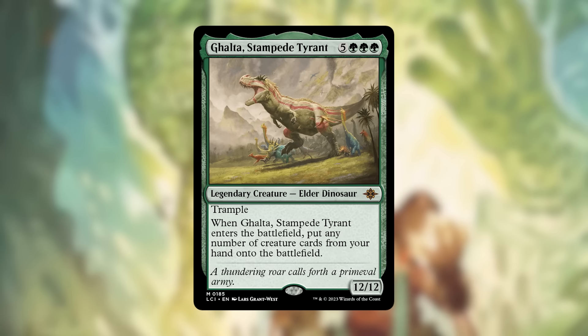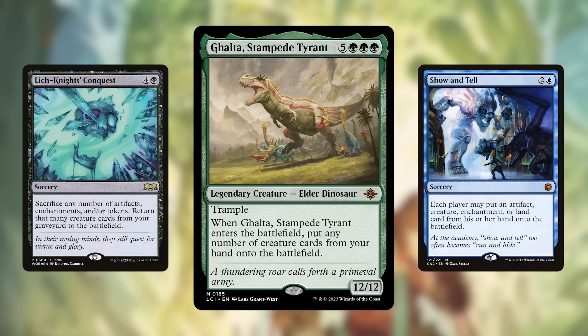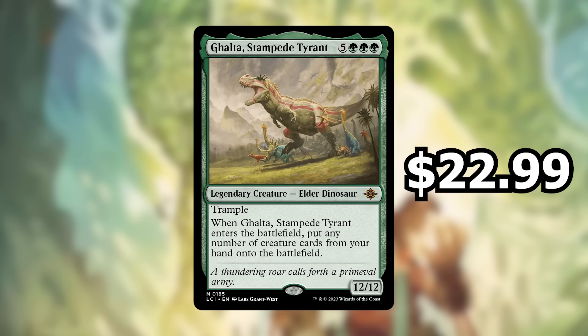Next up, number 4 is Ghalta, Stampede Tyrant. It's an 8-cost mono-green legendary Elder Dinosaur — a 12/12 with trample — and when it enters the battlefield you can put any number of creature cards from your hand onto the battlefield. This is one of the best effects you could ever put on a creature. It doesn't say it has to be cast, so you can reanimate it, put it into play with Show and Tell, or flicker it to keep getting the effect. Why choose one creature to cheat into play when you can play all of them? It's going for $22.99.